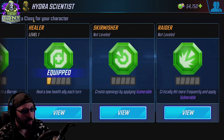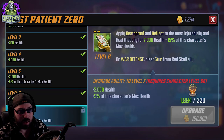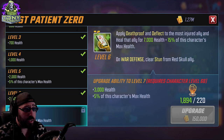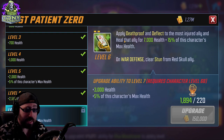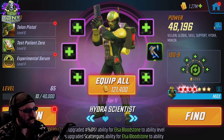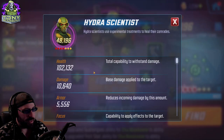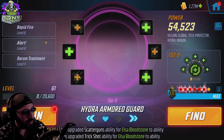Skirmisher is relevant on this character, but for Striker and Raider — most of what Hydra Scientist does isn't going to be direct physical attacks against opponents. Skirmisher is okay, but Healer is almost obvious on this character. Why would you do anything else? Let this guy heal as much as he can, especially passively. The health pool on this character isn't unreasonable and they take a lot of turns, so you're getting a lot of extra healing out of them.